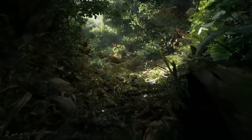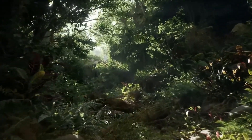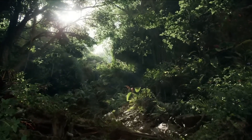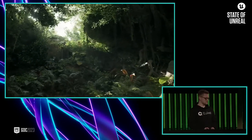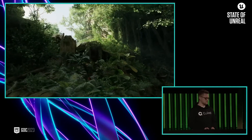Last year, we added several new features to the Engine to support foliage rendering, and the Fortnite team used those features to ship Battle Royale Chapter 4. At the same time, Jacob and the team at Quixel were experimenting with what's possible for photo-real foliage environments, as well as testing out the latest functionality that we've been building for Unreal Engine.